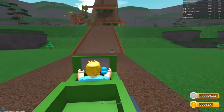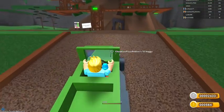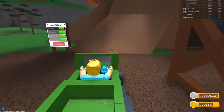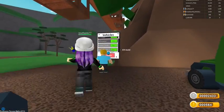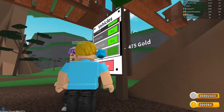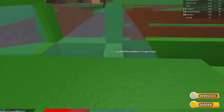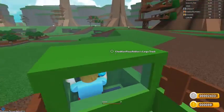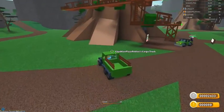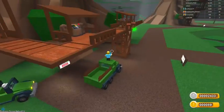I wonder if I buy the new vehicle whether I can drive both of them, or if I can only have one at a time. Let's park this little guy and go buy my new car — the most expensive one at 475 gold. Purchase — yes please! Oh yeah, look, I can hold more stuff. Does this go faster? Nope, about the same — 24 miles an hour instead of 23 — but I can hold more stuff, which is nice.